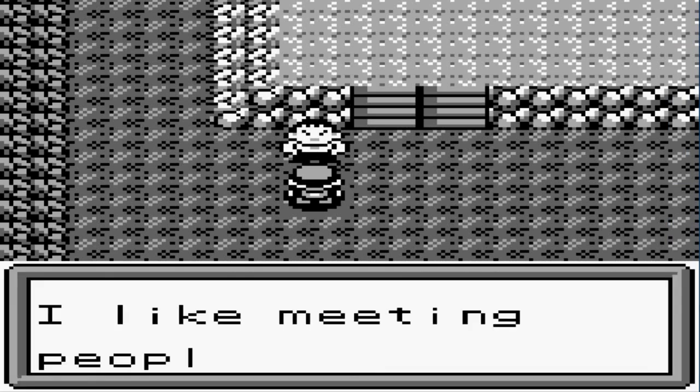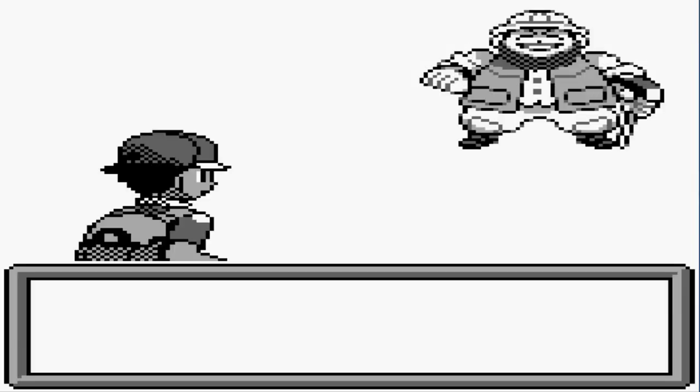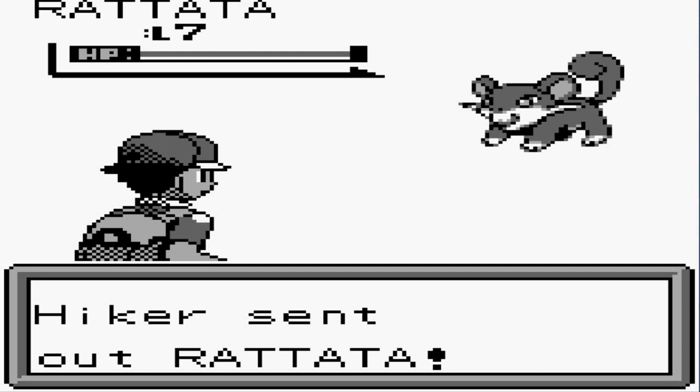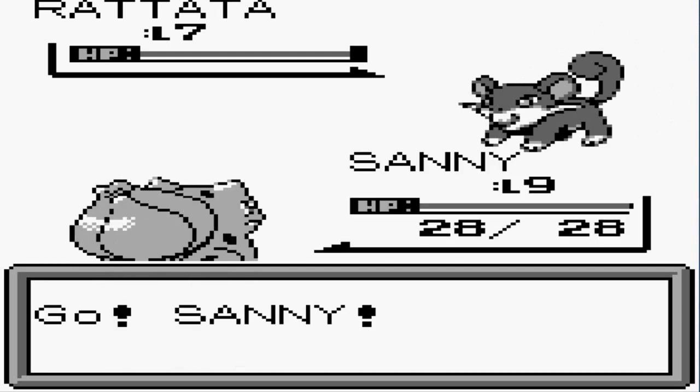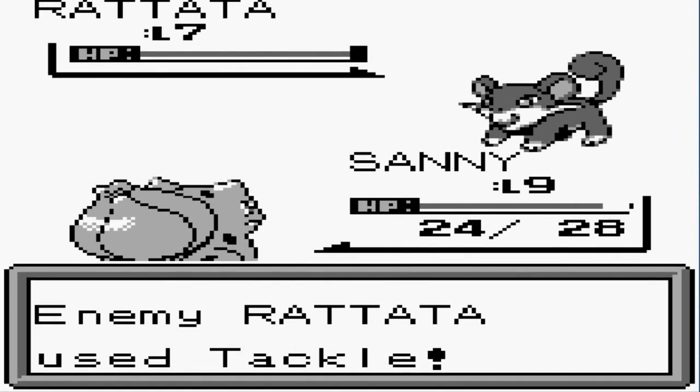There's another stairs and we're getting attacked by a Pokemon. I like meeting people here. Here we go — taking on a hiker. This is odd, coming out with a Rattata. Let's go ahead and just destroy this guy.